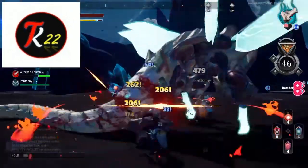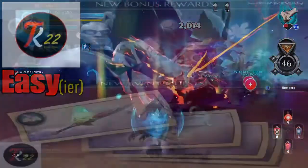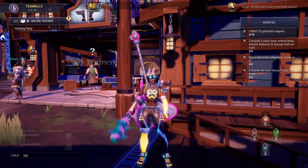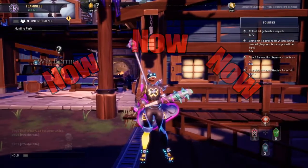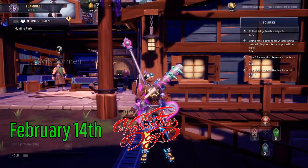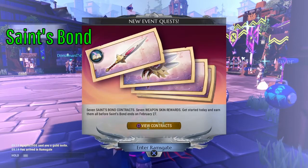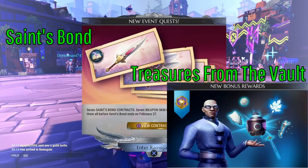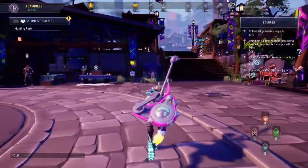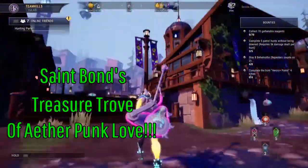What's happening everybody, I'm Team Kills and what I like to do is make gaming easier. I got a quick update for you guys — I told you I'd keep you covered. There are a few things going on in Dauntless right now. Check your calendars: February 14th through February 27th there's an event called Saints Bond, and Treasures from the Vault — Overgrowth is here too, joining the Aetherpunk season.